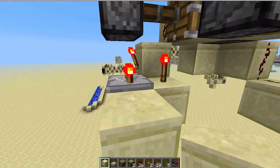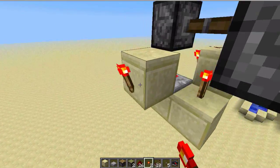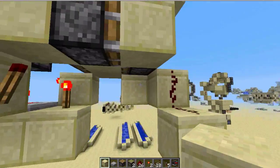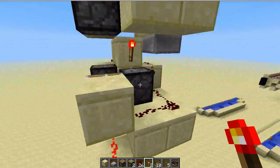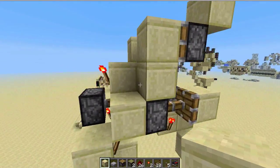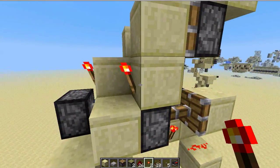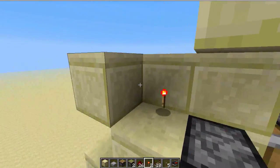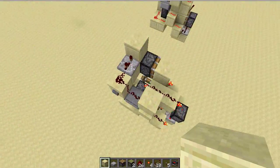This is actually what stops the monostable from acting on the rising edge. Then you want to have a torch here to power that piston. Wait — you're not quite done yet. Place a block here and a torch there. This is actually the only real way we can place this torch, because if we place it like this it would power this piston.